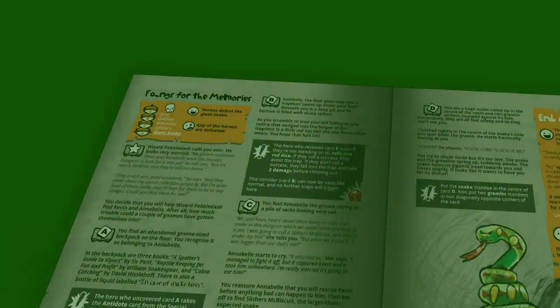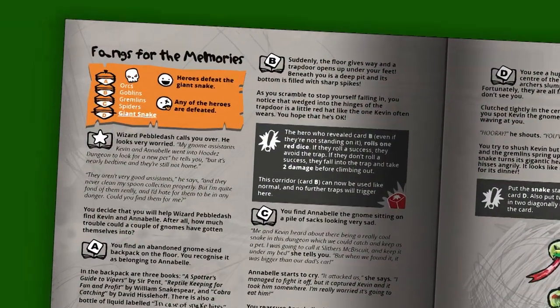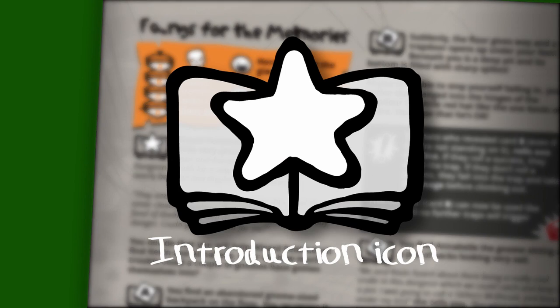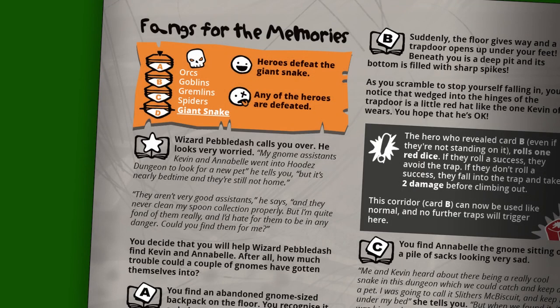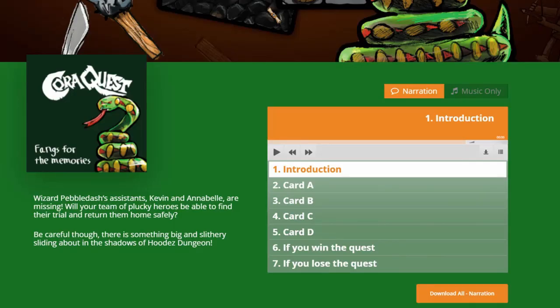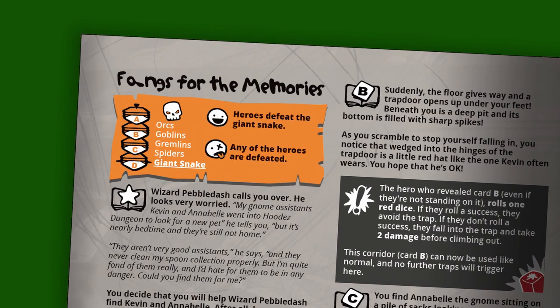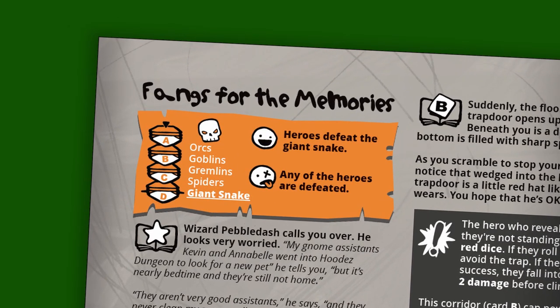Starting the quest. The first thing we do is read out the introduction, which sets the scene for the quest and tells us why the heroes are going down into the dark dungeon. You can read the text out loud yourself, or use the recording of Dan's dad reading it on the corequest.com website. Next, you check the win and lose conditions in the orange box at the start of the quest.